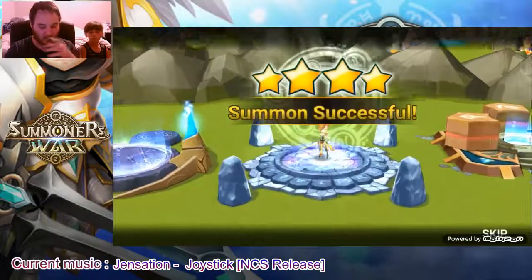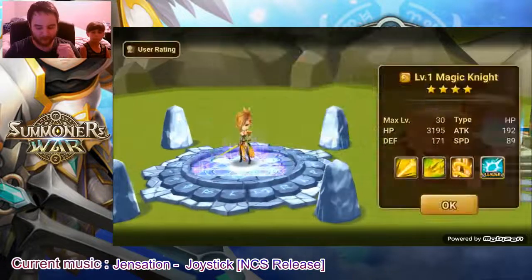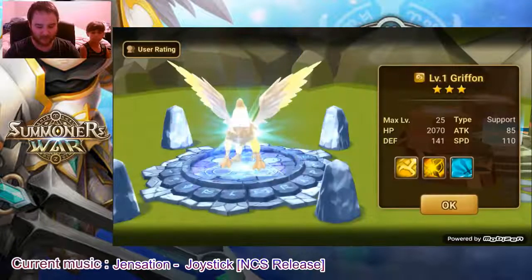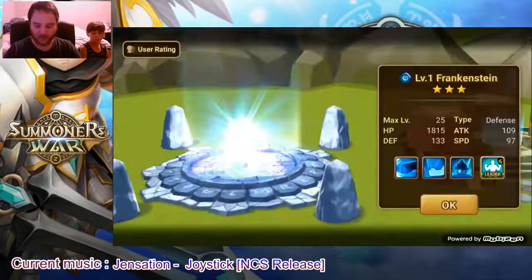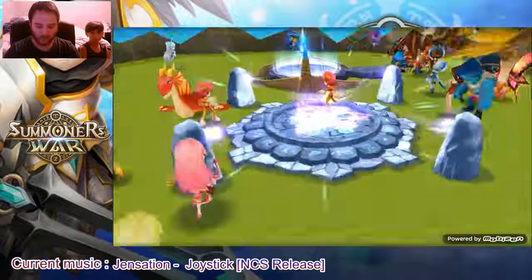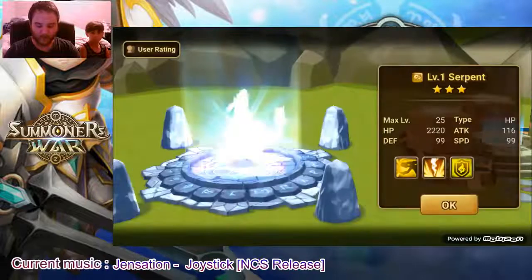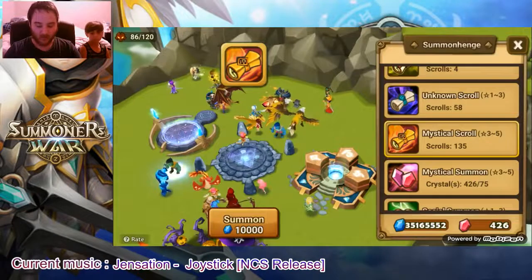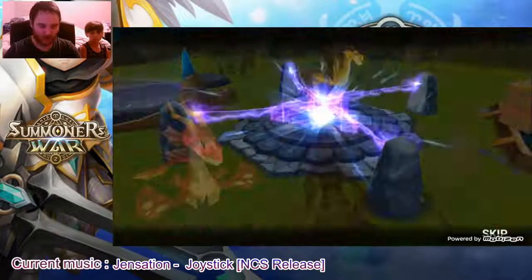Magic Knight - I don't remember if my Lapis is skilled up, but I might build Lapis one day. Maybe an attack build to have a better team for my fire rift, or I could build a despair one for my TOA.